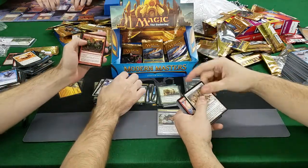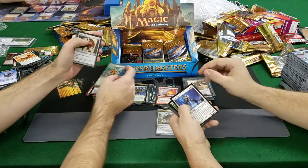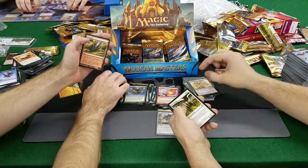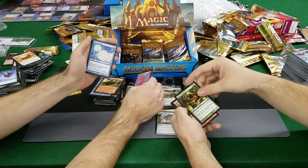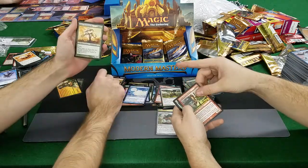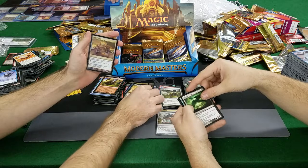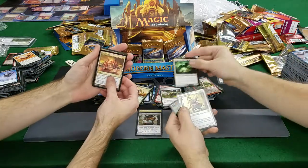Neverseekers, Arcbound Wanderer, Deep Kevin, Empty the Warriors, Lava Spike, Anatomy, Dispeller's Capsule, Avalid, Bonesplitter, Glacial Ray, Peer Through the Depths, Livid Craig, Flickerwisp, Desperate Ritual — two bucks. Thunderclap, Jugan — that Jugan's actually worth like two bucks. Divinity of Pride — that's a few bucks. City of Brass foil — oh nice, that should be good. And a Hell Corner Jack, and an elf.